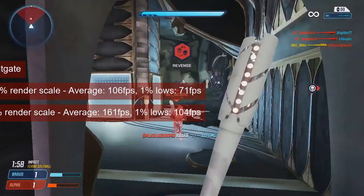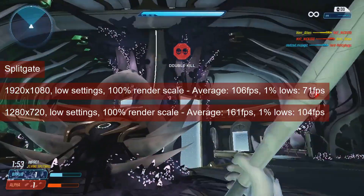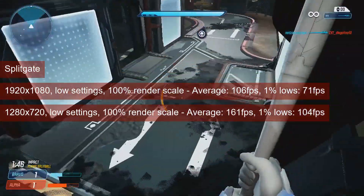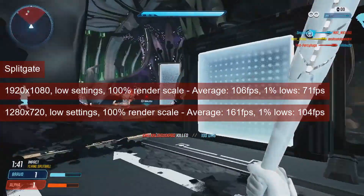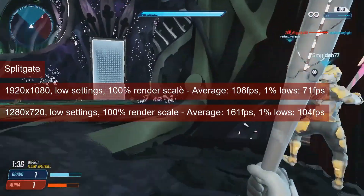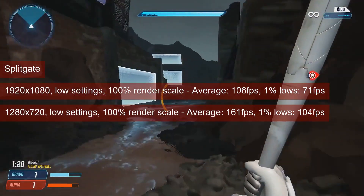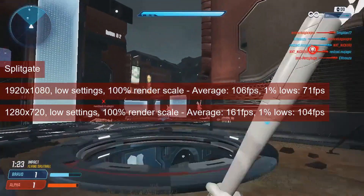I typically test Splitgate by playing actual matches, but as fun as it sounds it's also quite difficult to standardize. Starting with this video, I'll be using a match replay instead. At 1080 resolution and low settings, the card averaged 106FPS and provided 1% lows of 78FPS — the game plays fine already at this resolution. Dropping to 720 increases these values to 181 and 122 respectively. These values are pretty much the same as what the R7-260X got.